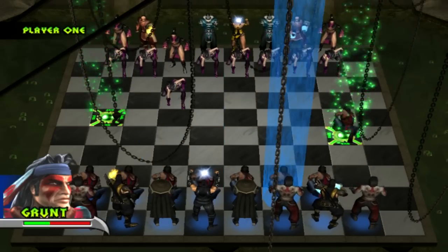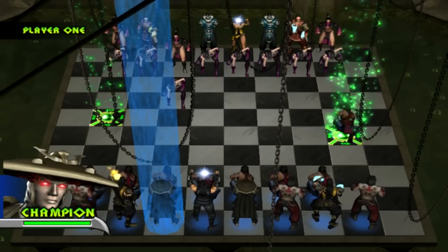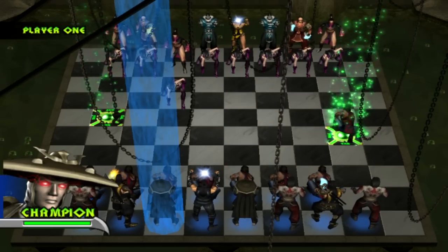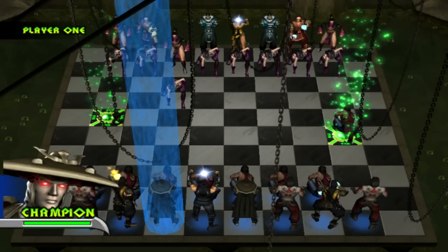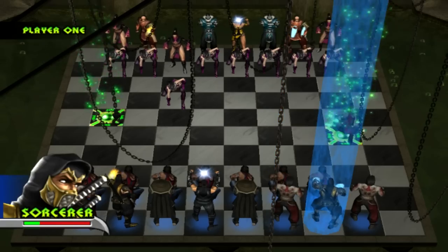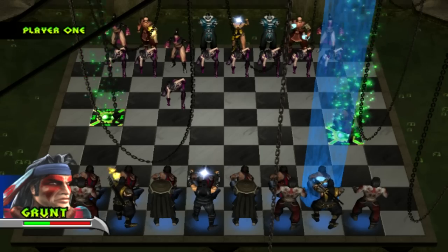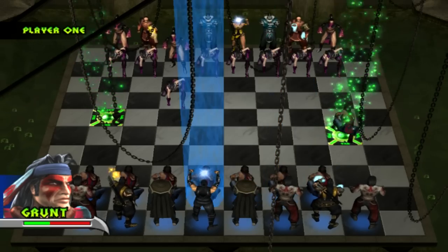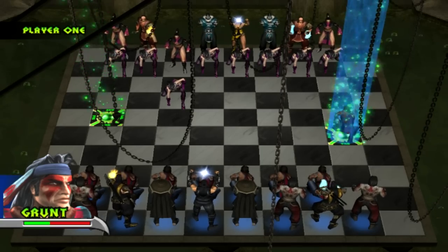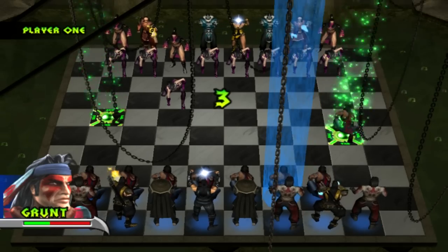As you can see, they don't all have full health. Every piece has different health: the champions always have full health, your leader has 80% health, the shifters have 50% health, your sorcerers are the weakest at only 30% health, and your grunts have 40% health. By going onto these green glowing plates, that gives your entire team a health bonus.